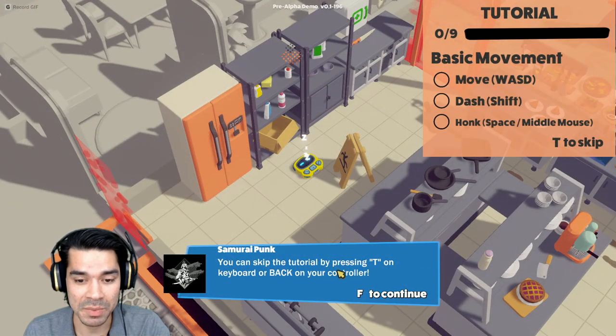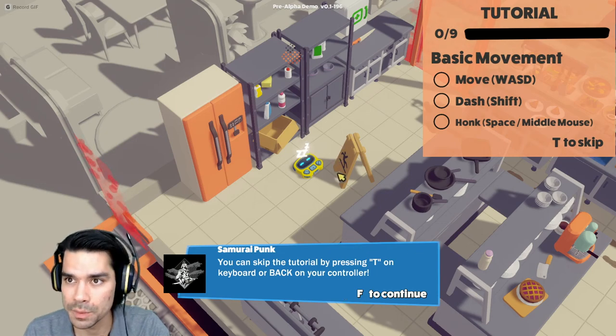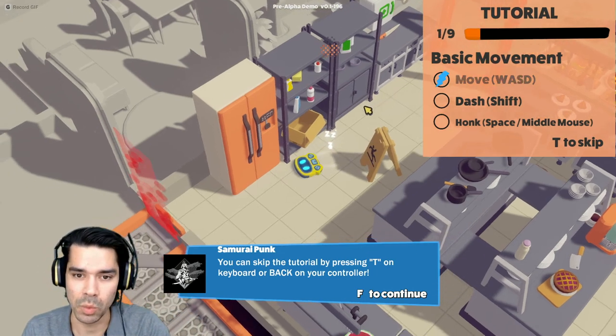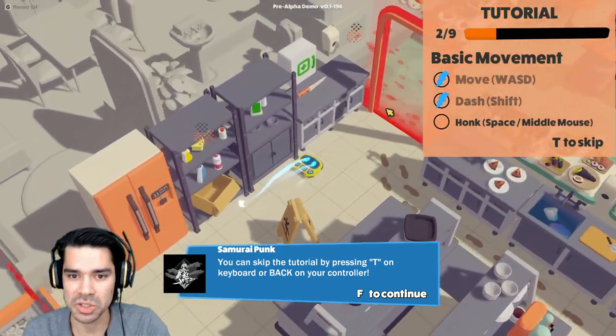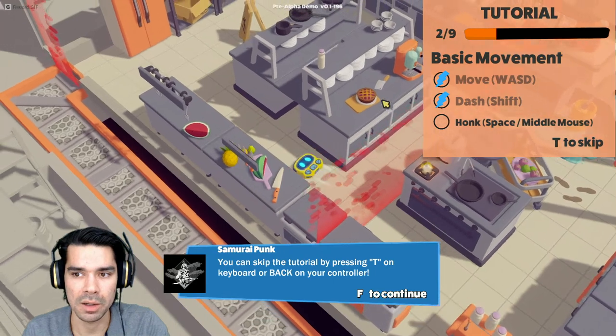Samurai Punk. You can skip the tutorial by pressing T on the keyboard or back on your controller. Tutorial. Basic movement. WASD. Dash with Shift. Honk — Space.